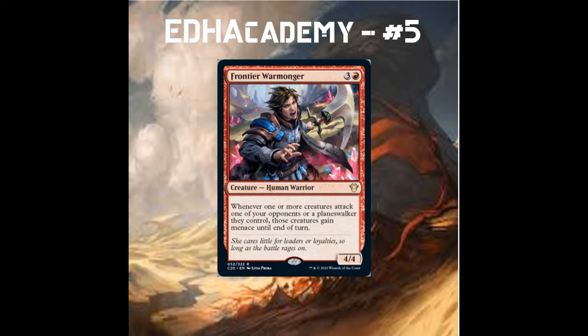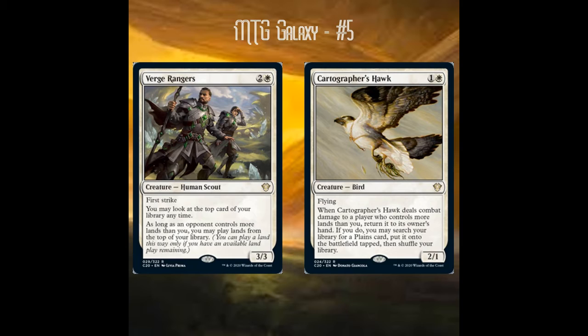My number five is actually two cards together — Cartographer's Hawk and Verge Rangers, mono white's new ramp and card draw effects. Cartographer's Hawk is a two-mana 2/1 flyer: when it deals combat damage to a player who controls more lands than you, you can bounce it and search for a non-basic Plains card and put it onto the battlefield tapped. That includes Mistveil Plains, Sacred Foundry, or Plateau.